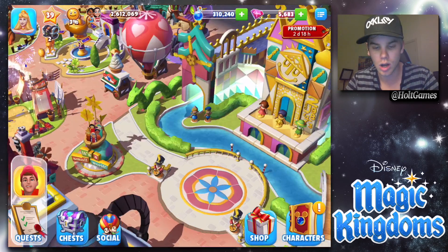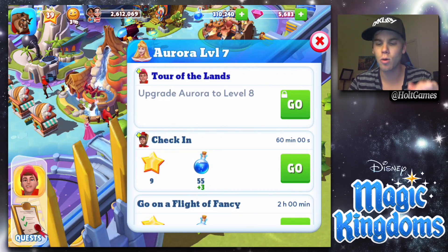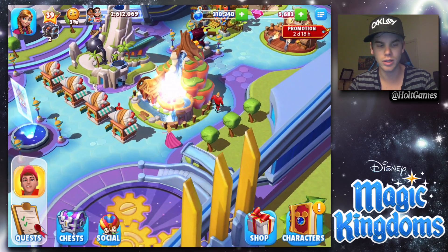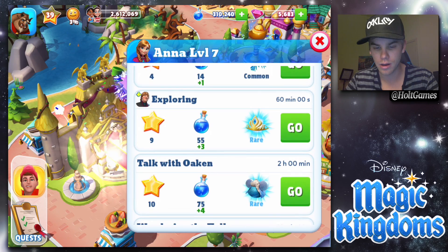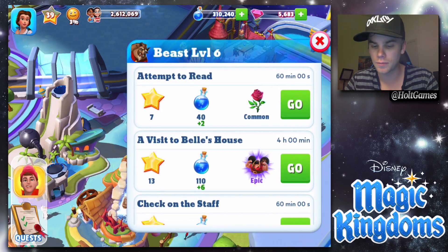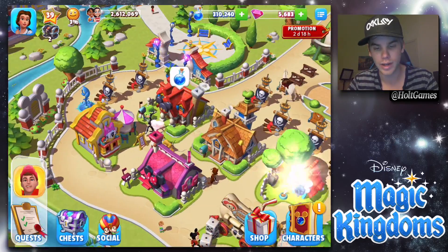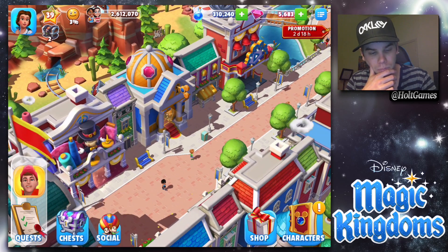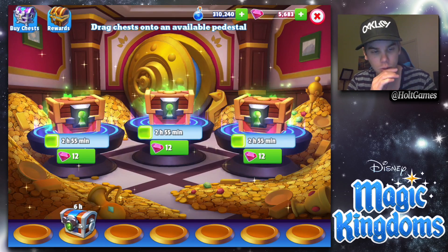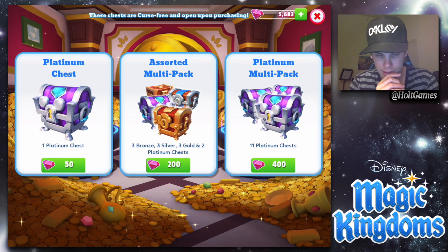I want to send that person on a happiness quest — there they are. We'll work on Aurora's quest in the next episode. I'm surprised she can't get her own hat. Let's send some people off to get things going. I'm torn — should we open some chests or wait for the next episode? Let's throw it to a vote: should we open some chests?